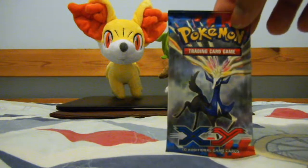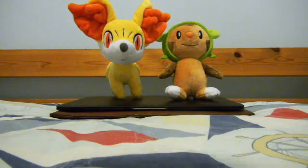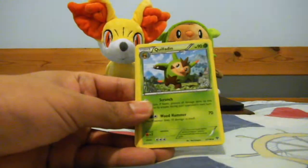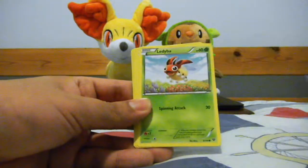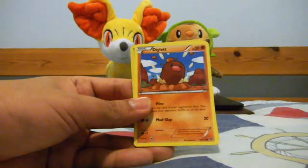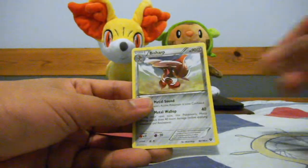Starting with the X and Y Xerneas pack. I'm really hoping to get an ultra rare I haven't pulled yet — there are holos and reverses I still need. Cards pulled: Evo Soda, Quilladin, Super Potion, Venipede, Jigglypuff, Ladyba, Sandile. Granbull as my reverse, which is uncommon. And a Bisharp as the rare.